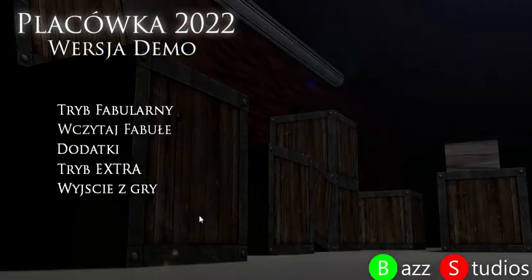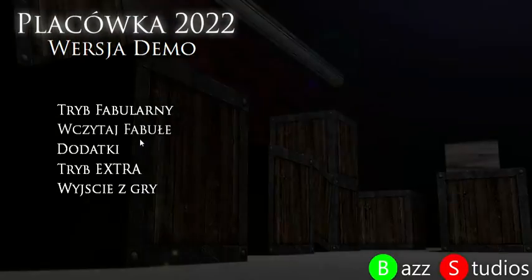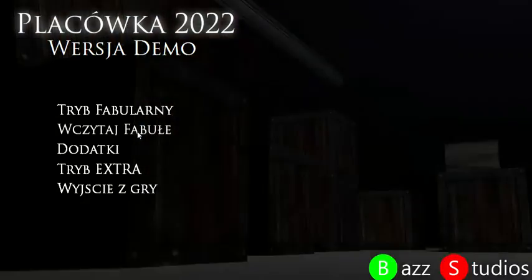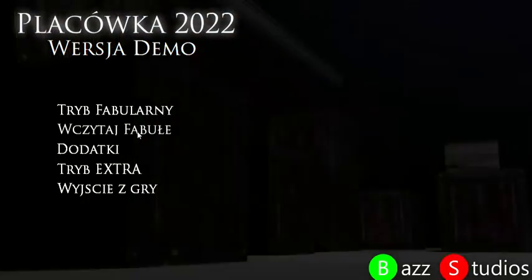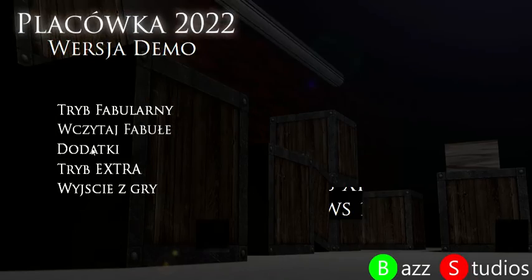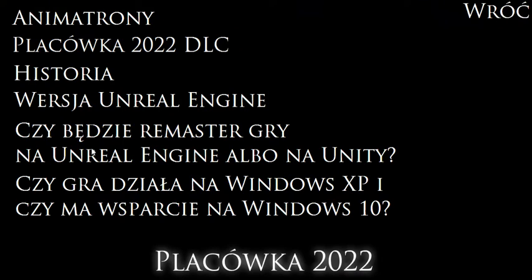There are menu options — this will take you out of the game, and this will give you another try. I do apologize, I don't know what this option means. And these are the credits: Umbrow engine... Unity, Windows 10, and such.